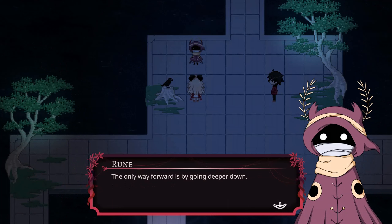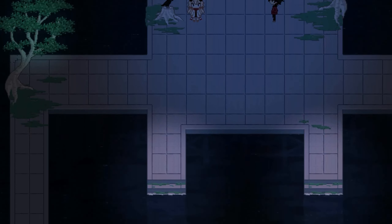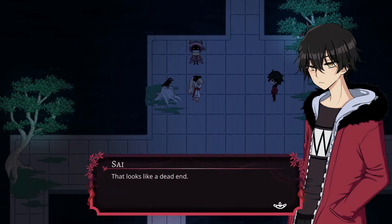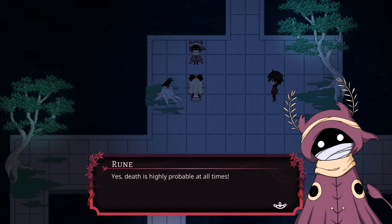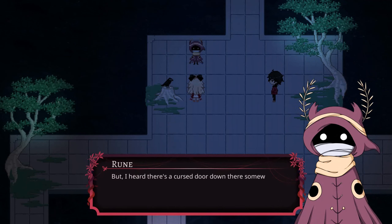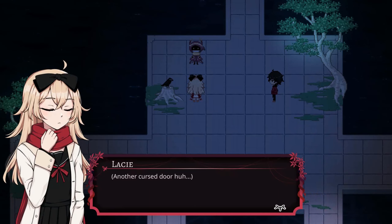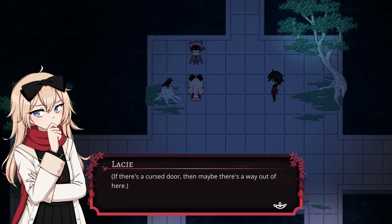'The only way forward is by going deeper down — the stairs are right there in fact.' All right, so the middle stairs. 'That looks like a dead end.' 'Yes, death is a high probability at all times. But I heard there's a cursed door down there somewhere — if you're lucky it might lead you somewhere, or if you're unlucky, it might not.' Another cursed door. If there's a cursed door maybe there's a way out of here, or at least I could still go home if I'm stuck — I have the doorknob after all.